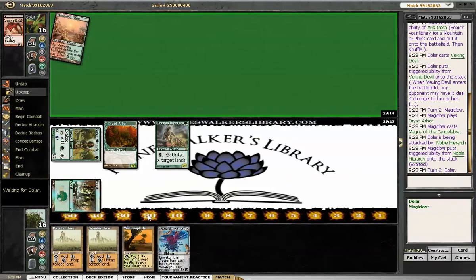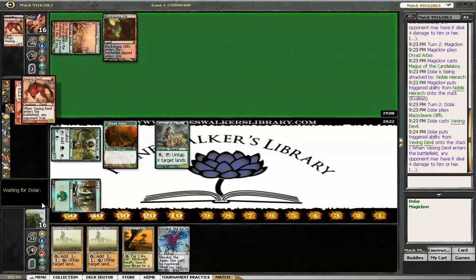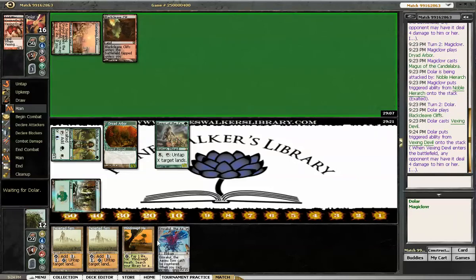Wish I hadn't drawn a land there. It's interesting to note — if I draw any other like a two-drop-ish kind of creature, yeah I'll take the damage. One mana, four-powered Lightning Bolt.